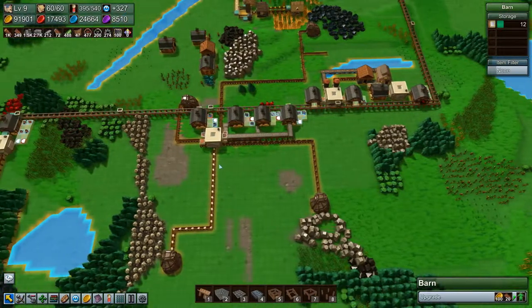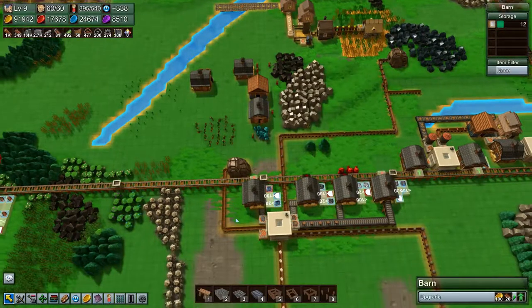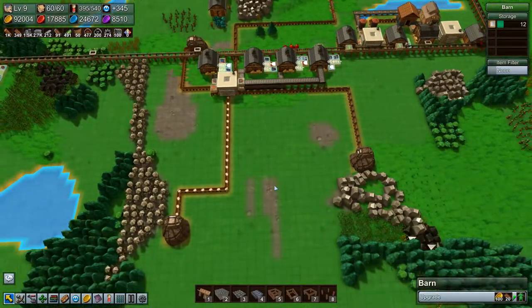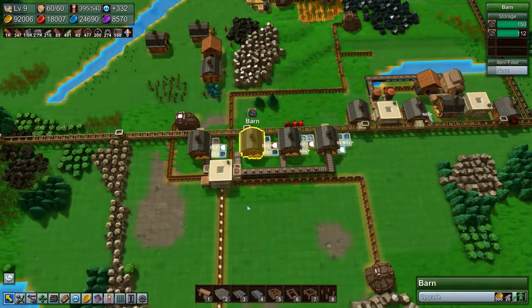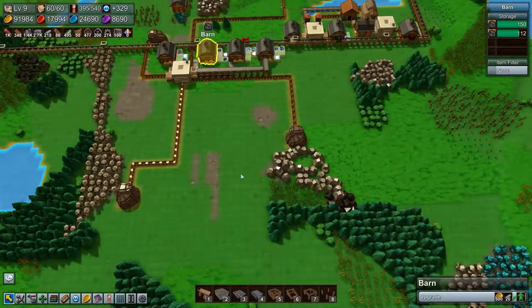Welcome back to Factory Town folks! I think it's time to play around with mineshafts, because we are now not producing any coal. We have some coal stored up, but we're not producing any. So I think I want to play around with mineshafts.